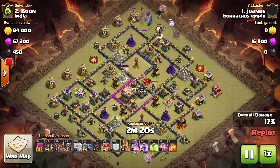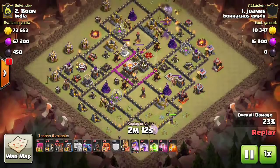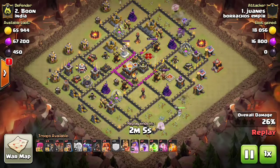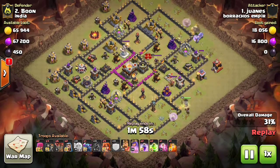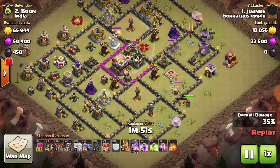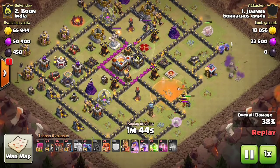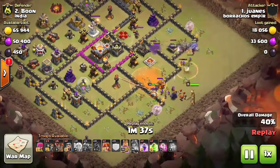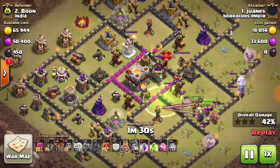He starts a bowler walk at 12 o'clock. The bowlers come towards 3 o'clock, making a very good funnel. But he gets unlucky — the Tesla pops out near the healers of the queen and slowly chips away all the healers. He lowers the CC with a hog, only half the CC comes out — three goblins. He drops the poison, the bowlers create a beautiful funnel, pops the ability, takes down the Tesla, walks go in, and they take down the inferno.